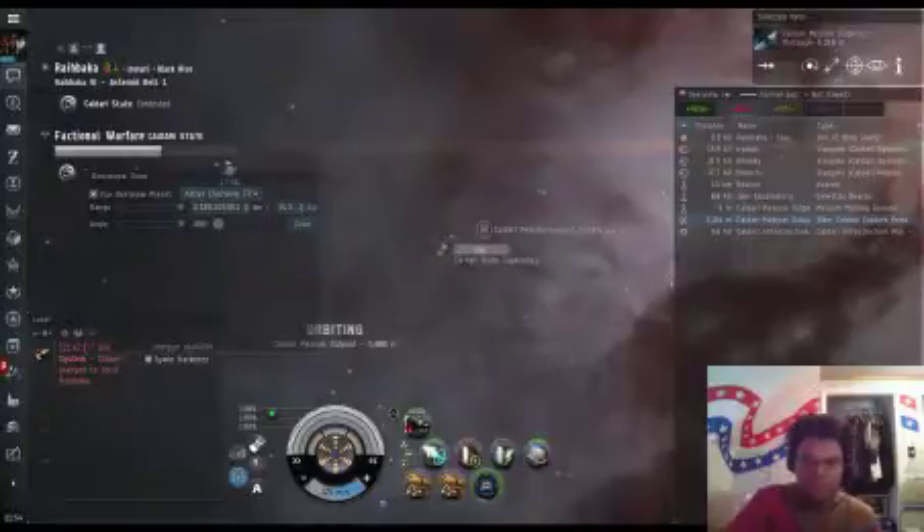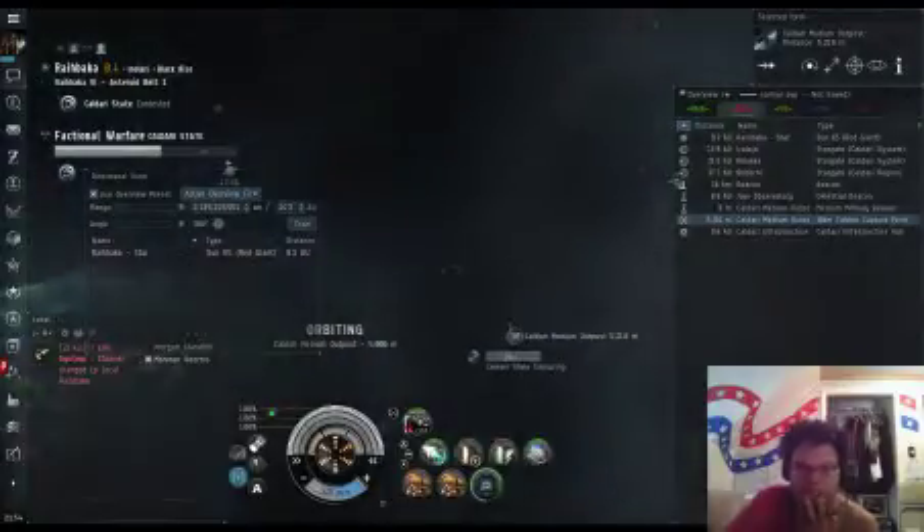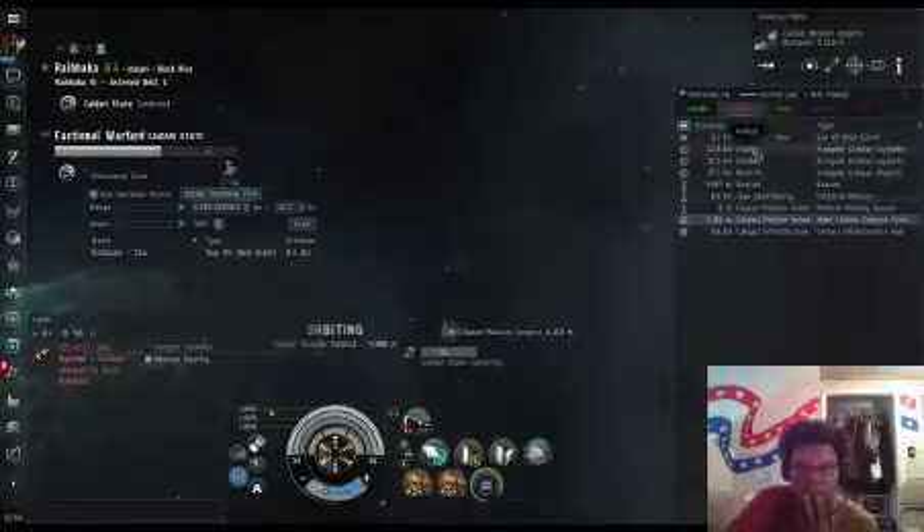We got someone in system — let's see where he heads and what he's in. I cannot find out what he's in, he's too close. We'll see what happens, because I'm kind of thinking about going to the large. We got another person — if I can see what he's in... the gate's too far away. They're gone, so let's head to Erolaja.